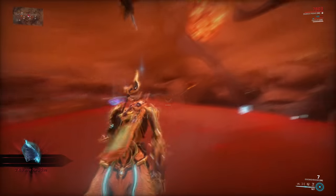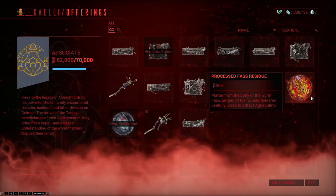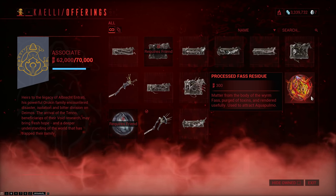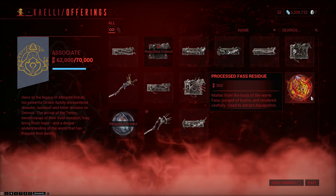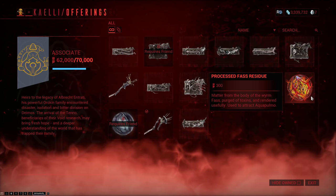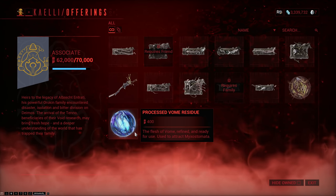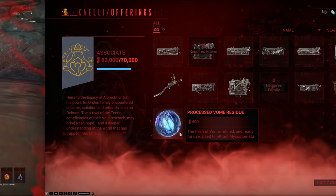There is the standard vome and fast residue, which you can pick up all over the open world, and then processed versions which can be bought from the Daughter. Most fish can be caught either without any bait or with just the basic bait you find out in the open world. But there are two fish that require the processed bait. One requires the processed fast residue, which you can buy from Daughter for 300 standing, and the other one requires the processed vome residue, which you can also buy from Daughter for 400 standing. And these are consumable, so once you use them, you need to buy new ones.